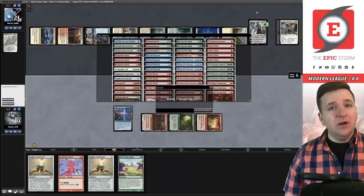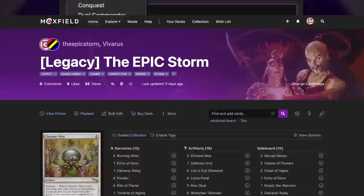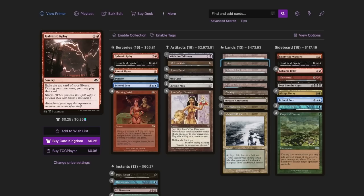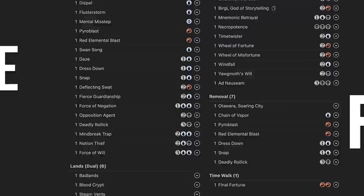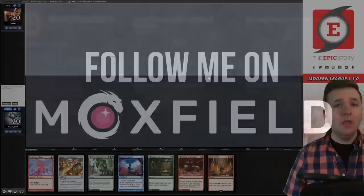Moxfield.com is the easiest way to build a Magic deck online — they support over 30 formats including Legacy and many eternal formats. There are so many options to view decks: text view, individual cards, mana value, card price, light mode and dark mode. My personal favorite feature is card tags — this way you can sort cards by function. Moxfield supports collection tracking, Scryfall search, decklist feedback, and so much more. Follow me on Moxfield to stay updated on all my decks.